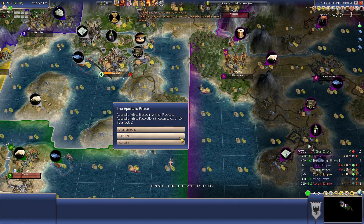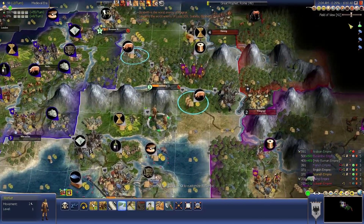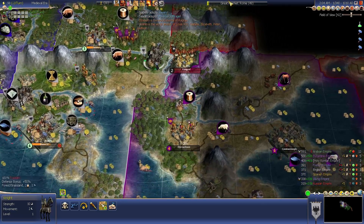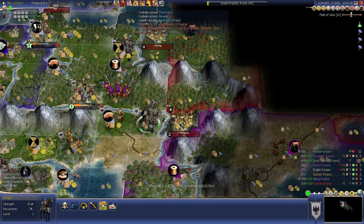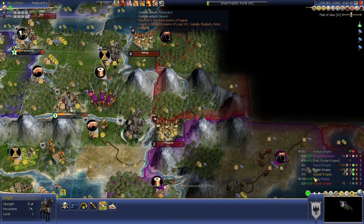We have a vote here for the Apostolic Palace. I will vote for myself — it will give a small bonus to whoever you vote for. If I voted for Justinian, it would have given me a slight bonus with him, but since we're probably going to end up declaring war on him in the end, I don't think it's going to be all that important to suck up to him.